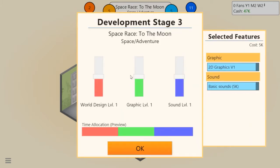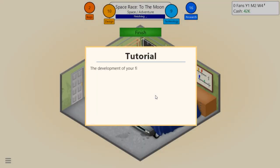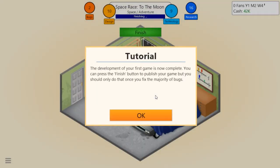Stage three - we want basic sound in our game. Adventure game - let's put sound a little bit down, graphics up, even that out with world design. Okay, that is the final stage. Let's see how this game works out - I kind of want to get 10 on both design and technology.